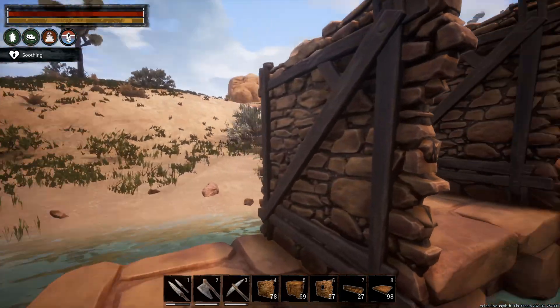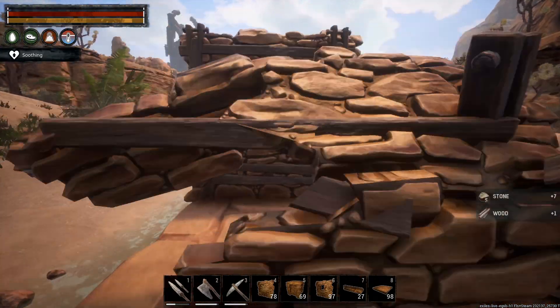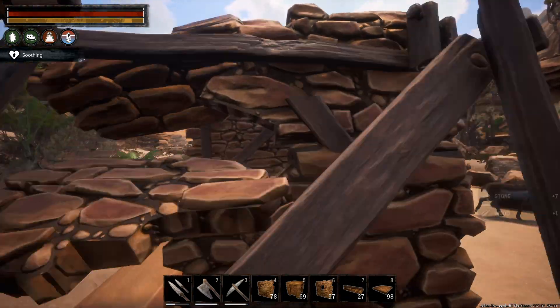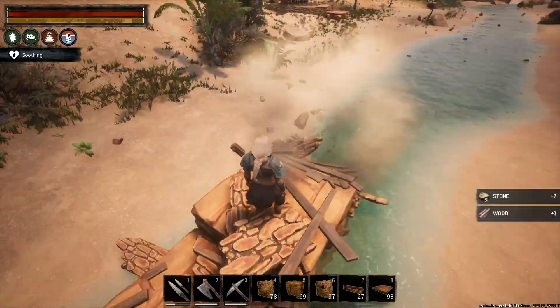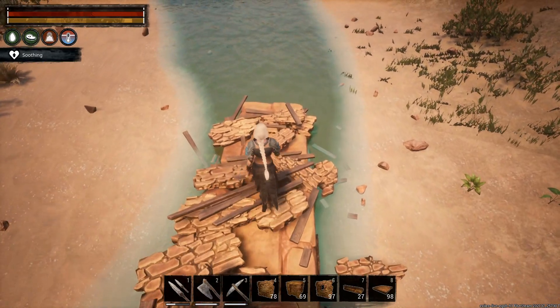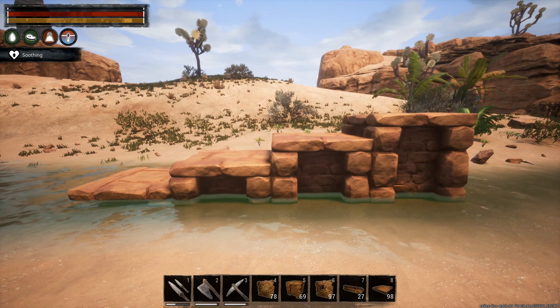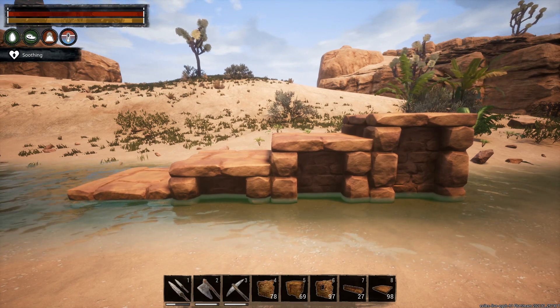Now all you need to do is remove the walls and then you can carry on living life with a nice natural staircase that goes up to your base or wherever. We've got one now that we can walk down perfectly fine and up again. There's the finished product — you have a nice stairwell like that.